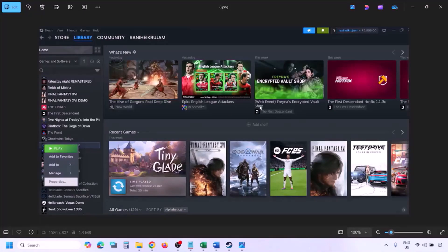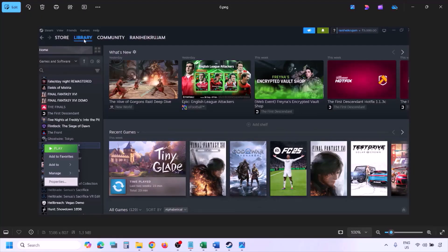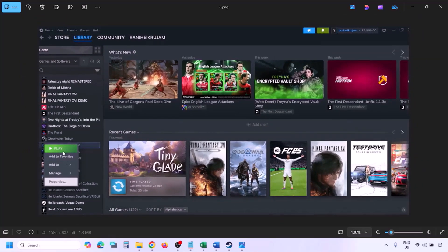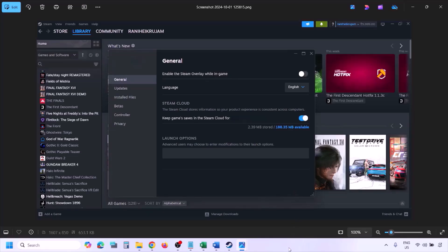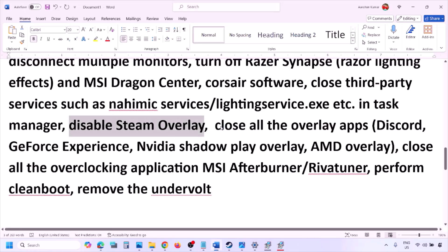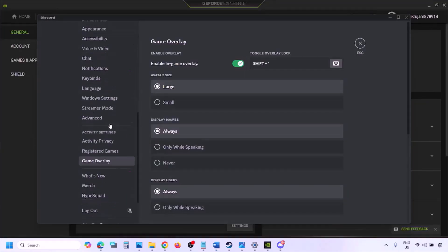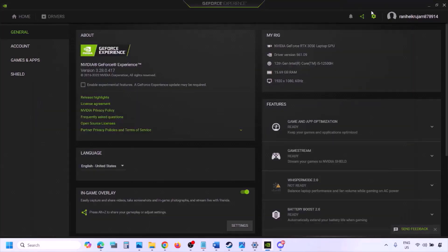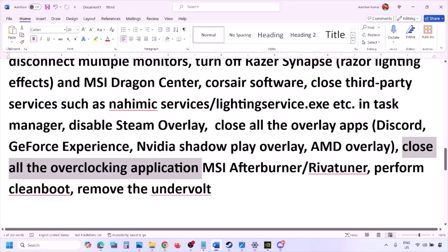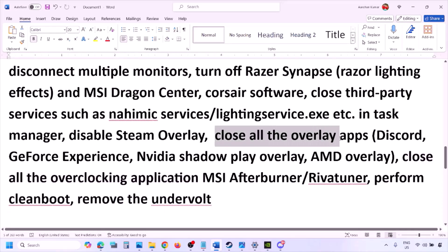If you have any third-party services or applications running, close them. Disable Steam overlay — go to Steam, Library, right-click the game, select Properties, go to the General tab, and turn off 'Enable the Steam overlay while in-game.' Also, if you have Discord running, go to Discord Settings, go to Game Overlay, and turn off 'Enable in-game overlay.' If you are using GeForce Experience, click the Settings icon in the top right and turn off In-Game Overlay. Check.